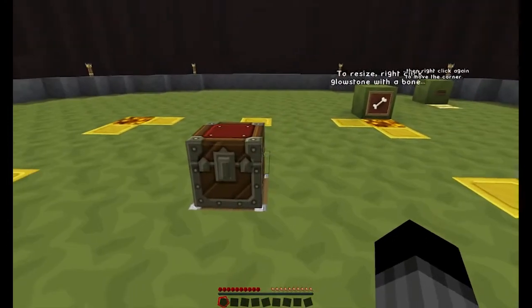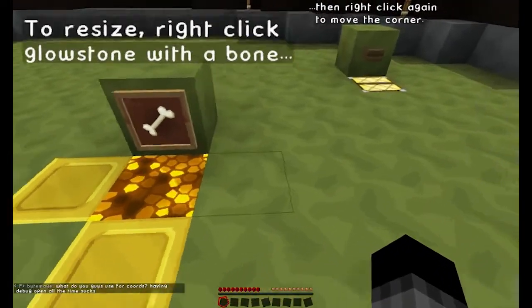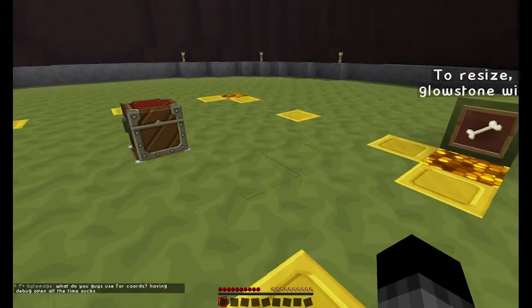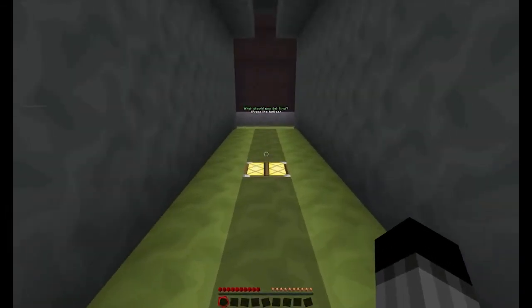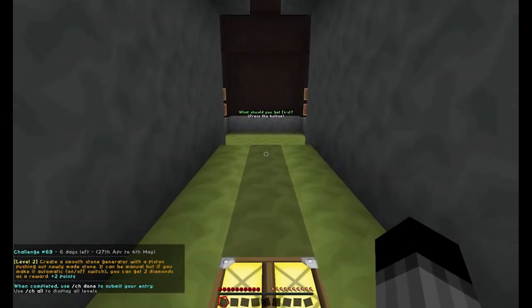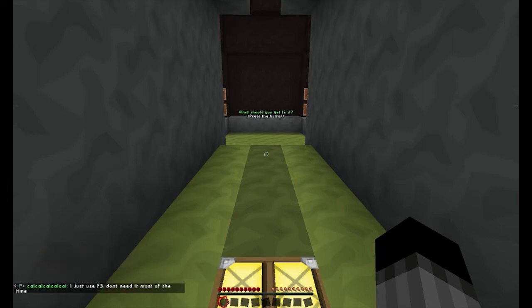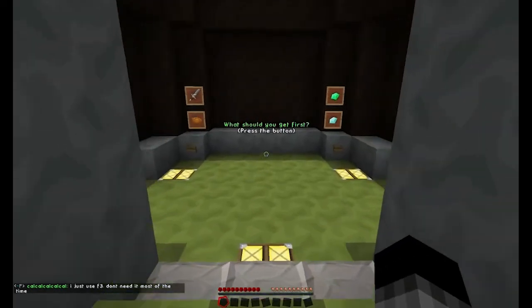The way you extend your claim is: you get a bone and right-click it, then right-click again to move it, and you just keep extending it. Every hour you're on the server you get more blocks to extend with. You can also get blocks by doing challenges — for example, the second challenge for today is creating a smoothstone generator with an on and off switch, which gives you two points. As you complete challenges you get ranks and earn more blocks.